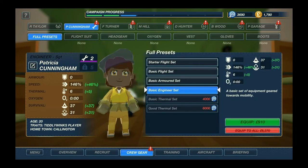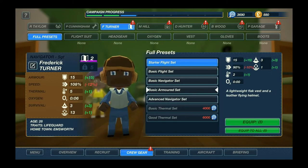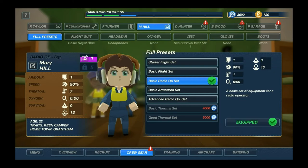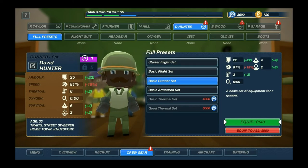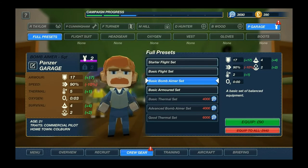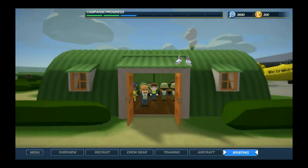Crew gear, full preset. Basic engineer set - this one is pricey as hell but we need the guy to be a runner. Basic navigator set. Radio operator - basic radio operator set, 110. Hunter, you are basic gunner, 140. We want you slightly more armored because after all you are getting shot at. And Panzer Gare - basic bomb aimer set, makes sense. That leaves 300 for future changes. Let's go to the briefing sooner rather than later.